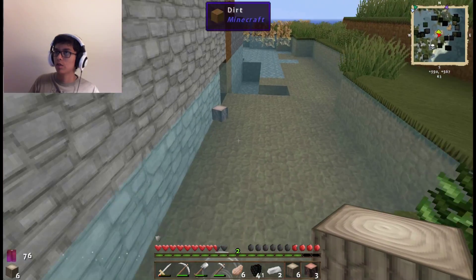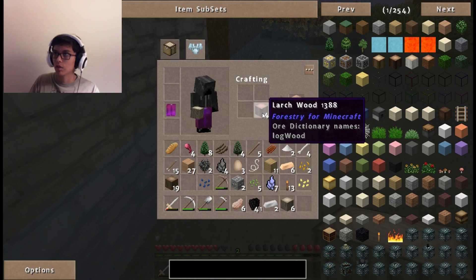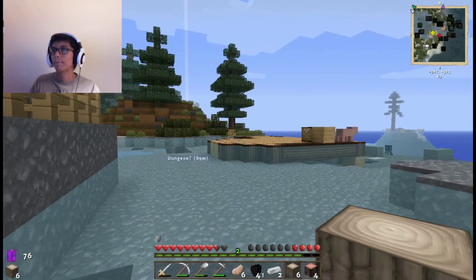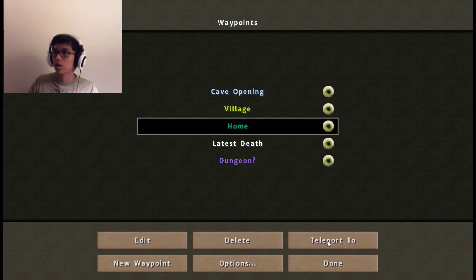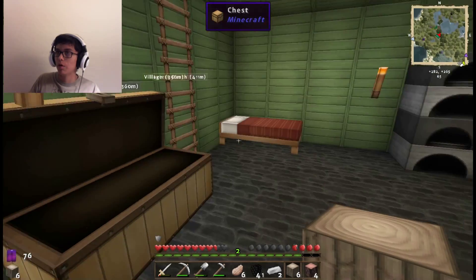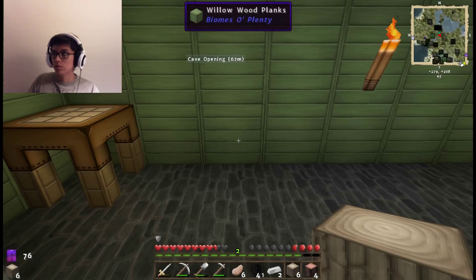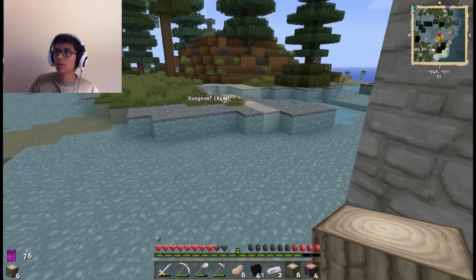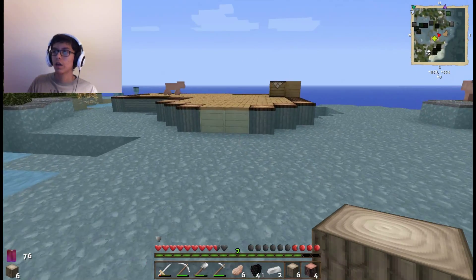I wonder if it makes special colorful planks? No it doesn't. Oh well. I'm gonna quit that for now because it's not doing what I want and not going as quickly as I thought it would. Let's stick a bunch of my stuff in here — I don't have enough room in my chests. Let's go back over to the village and go over to my house and place a chest over there, because I'm gonna need a chest anyway.